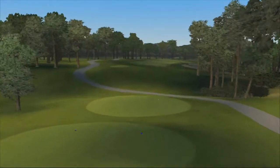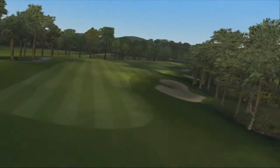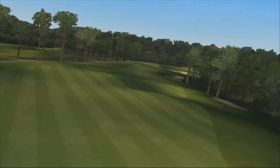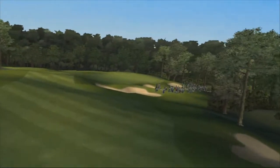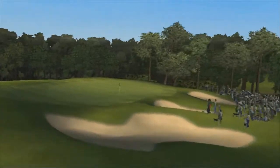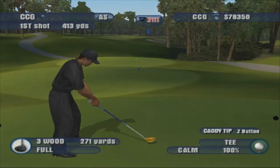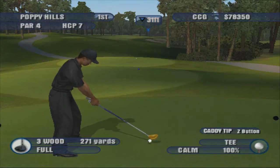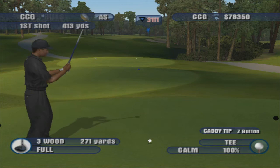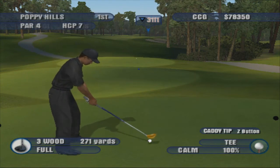This opening hole at Poppy Hills requires an accurate tee shot of about 235 yards down the left half of the fairway. The second shot is downhill to a two-tiered green, and there's a very penal hazard all down the right side that must be avoided at all costs to make a decent score here. There's also a Pokemon trading card game that requires this controller plugged in, so a lot of games require my Xbox One controller to be plugged in to play.